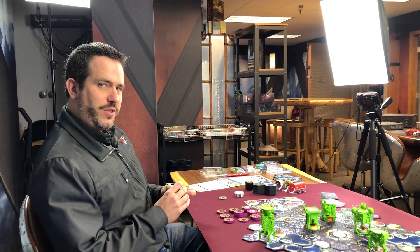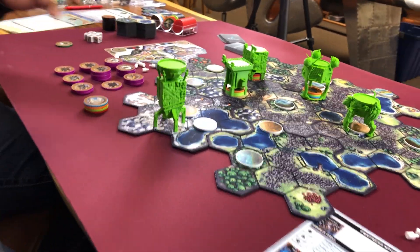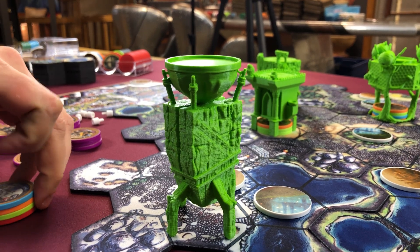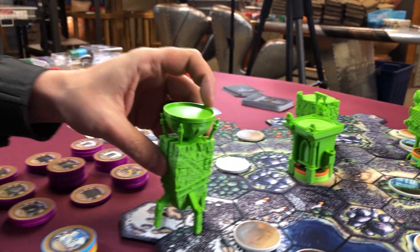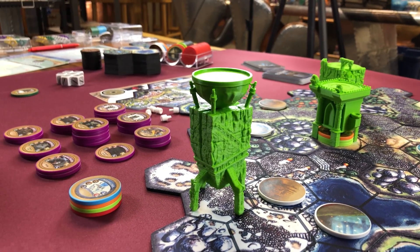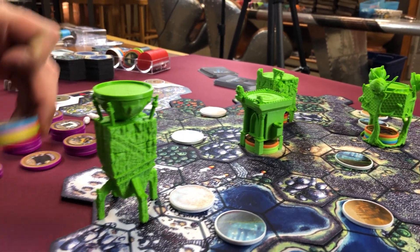Hello everyone, this is Josh from Chip Theory Games. I'm here to give you a couple of updates on our Spire minis for Cloud Spire. There have been some pretty big changes. These things are still massive — that's one thing that hasn't changed. We're likely going to tweak some of the sizes; this Nororo one over here still stands quite tall, and we want to make sure we're not bumping into them with our hands as we reach over for units. This one needs to come down in size, likely a half inch or so.